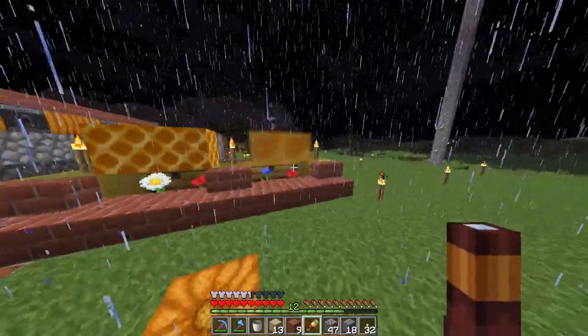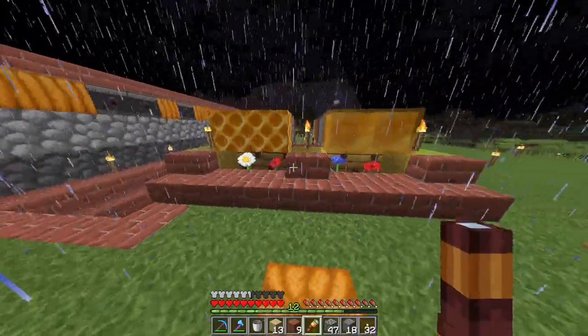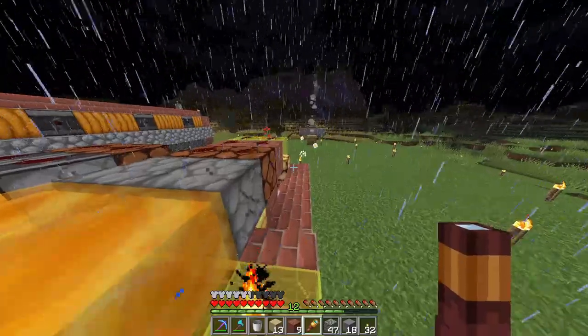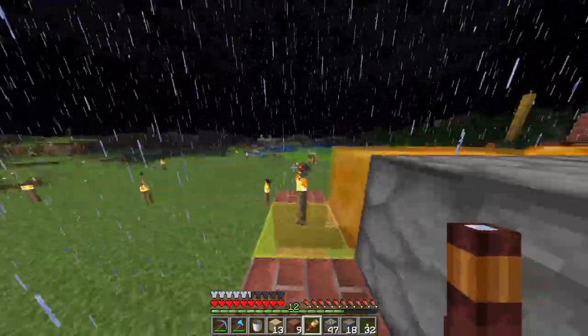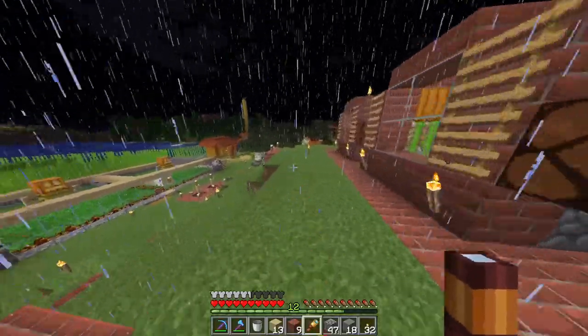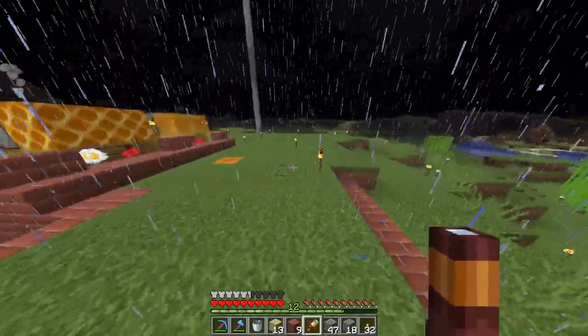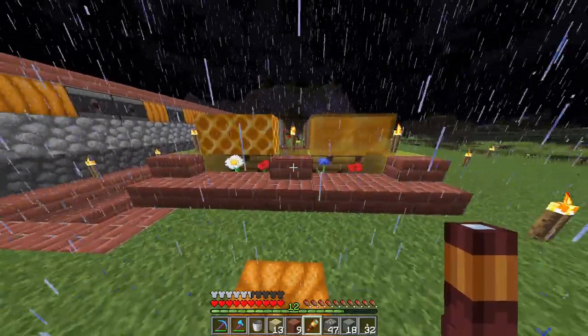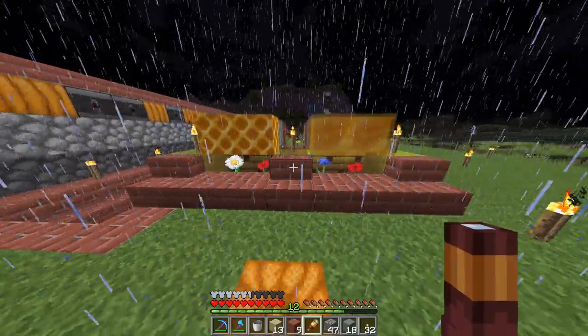Let me know if you'd like to see tutorials on these. Next I'm probably going to do a pumpkin farm. I got these ideas from Pixel Riffs — he does an excellent job explaining everything, and I'll leave his link in the description. This is Pool Shark Wizard — thanks so much for watching, and I'll talk to you guys next time. Take care!